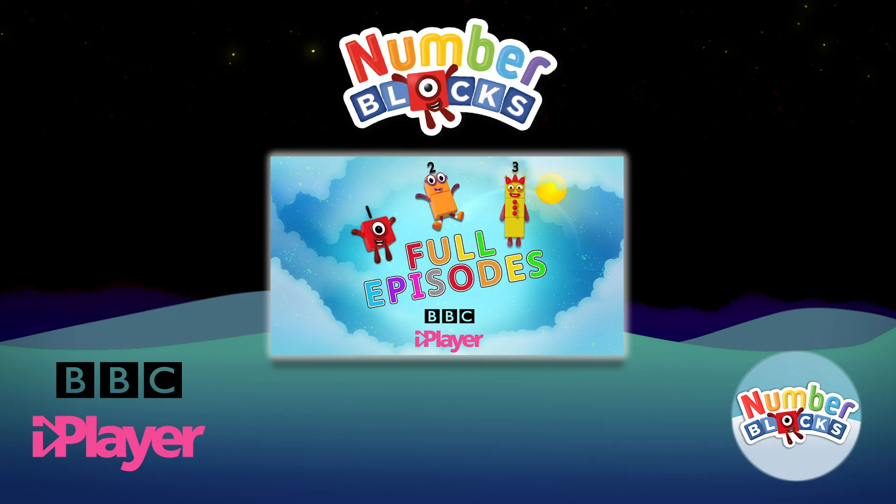One, two, three, four, five — Number Blocks! One, two, three, four, five — Number Blocks! One and another one is two, and another one is me — that's three. Five, four, three, two, one. Time for some number fun. You can count on us with the number blocks. One, three, five. One, two, three, four, five.